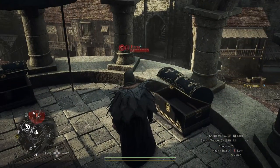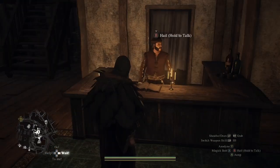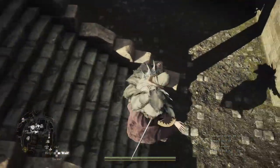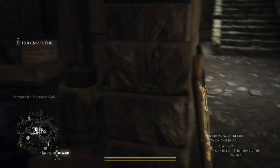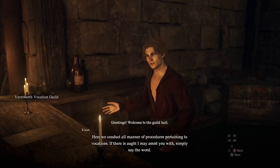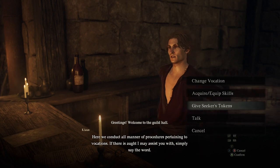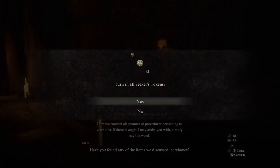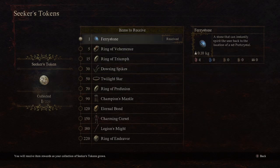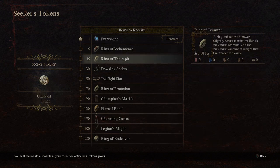One of my followers has fell and died. So first off, we're going to show you the rewards. From the inn, what you're going to want to do is go out this door, then downstairs, and then round this corner — and you have your Vocation Guild. In the Vocation Guild, you can also trade in your Seeker Tokens. You can give this guy a Seeker Token and you will get a Fairy Stone. There is a big long list of rewards, and it was 220, not 250. You can see all the different things you can get from Seeker Tokens.